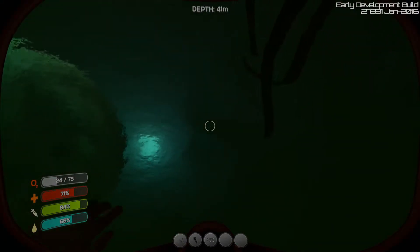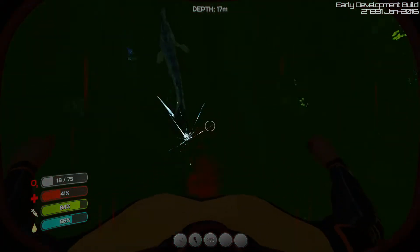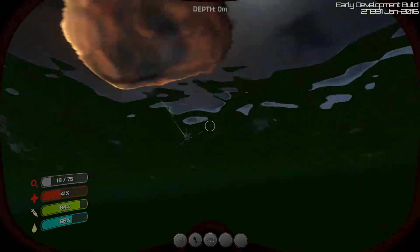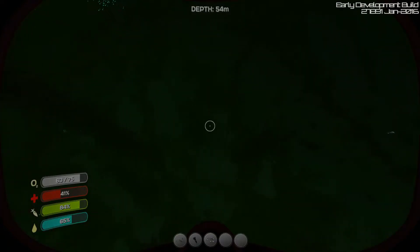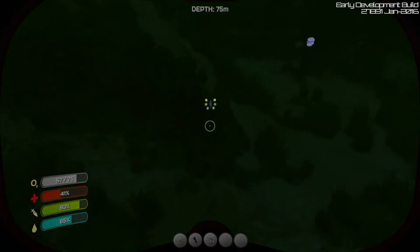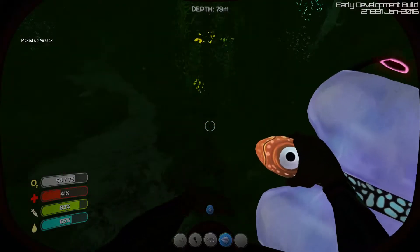What's nice about the oxygen system is it will only notify you when you have enough time to surface. So you won't die — if you're 20 meters down, it won't give you the 30-second warning, it'll give you the 10 or 5 second warning, because you can obviously get back up in time from that depth. Deeper down, it'll notify you earlier so that you have enough time.